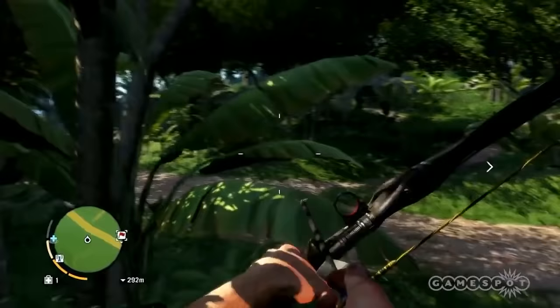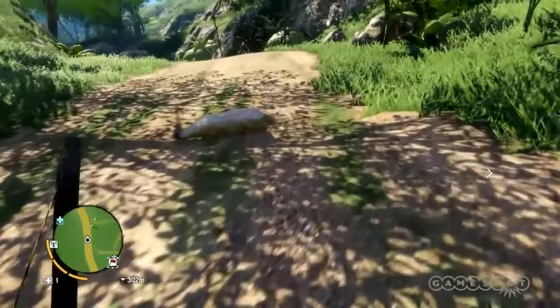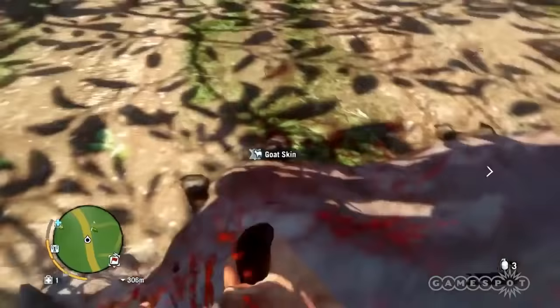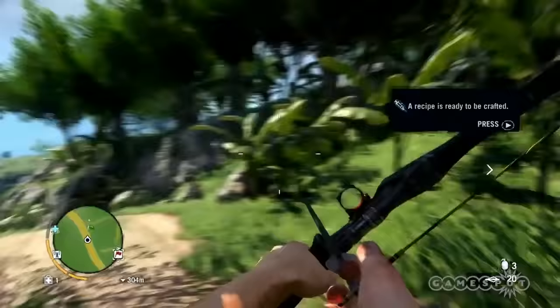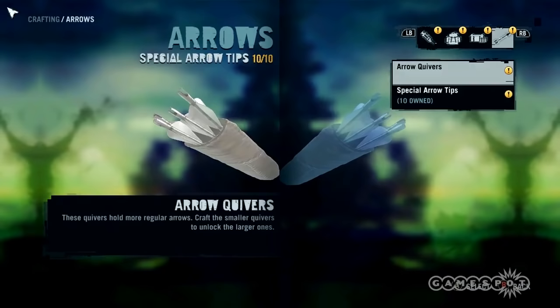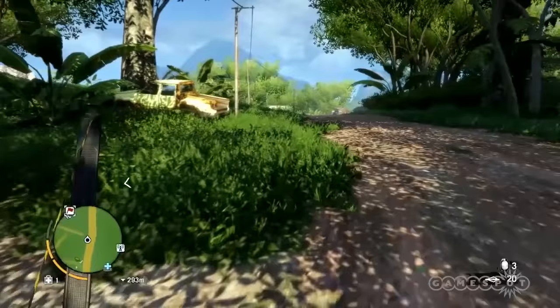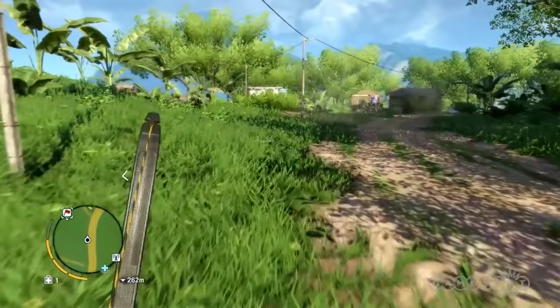We spotted a couple of goats, so we're going to kill the goats with extreme prejudice. We skinned the goats and now we've got a skin we can use to craft. This is the crafting menu — in here you can see all the different things that you can use animal skins to craft. Right now we're going to craft a weapon holster which is going to let us carry four weapons. The loadout in this demo we cheated slightly just so it was more fun for the demo, but normally you would have to build up from pretty much nothing.